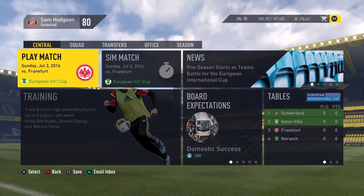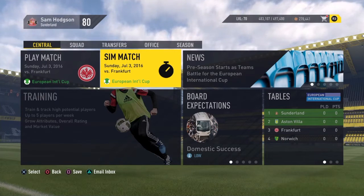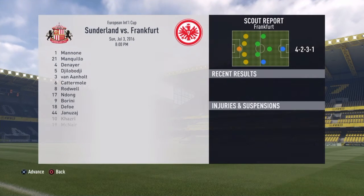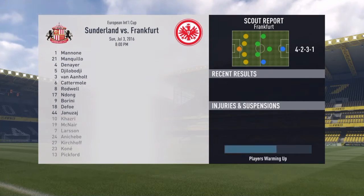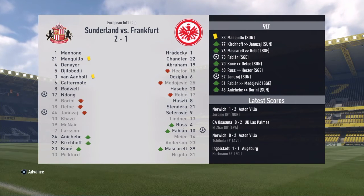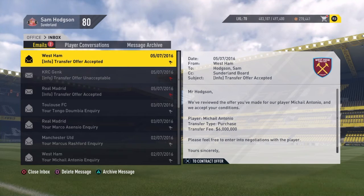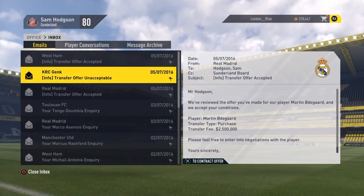We've got a match against Frankfurt in the European International Cup. I'm just going to simulate those kind of matches — hopefully none of them get injured. Thankfully we won, with Yane Jai and Ndong scoring. We've also got responses back from Toulouse and Real Madrid.